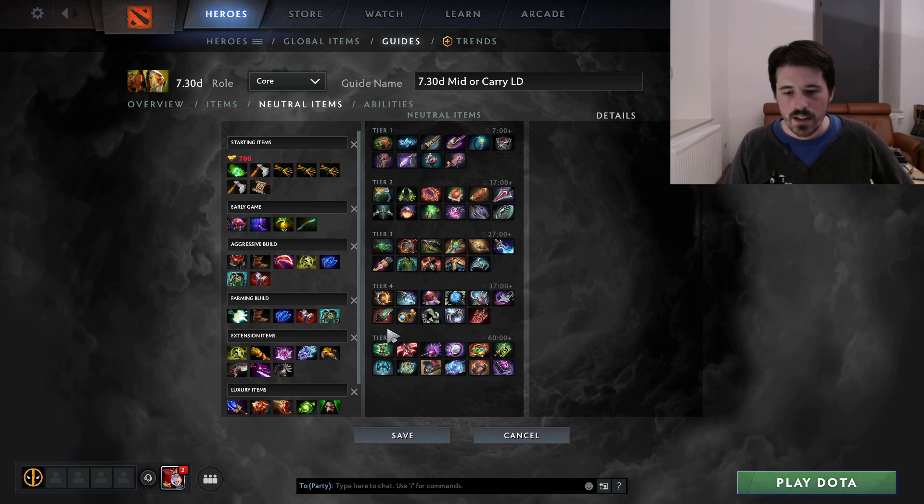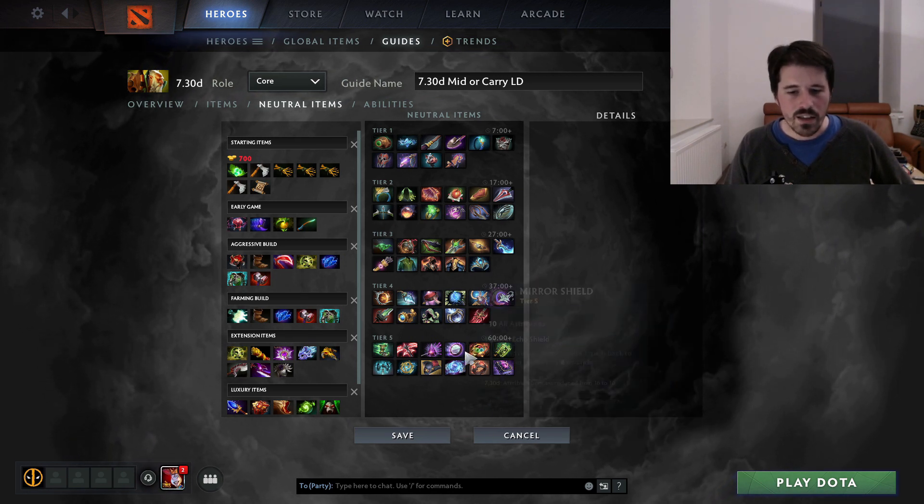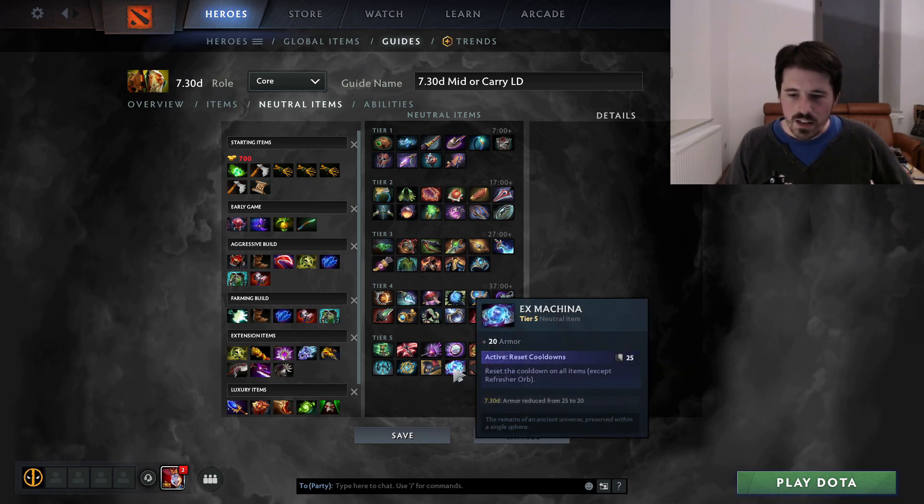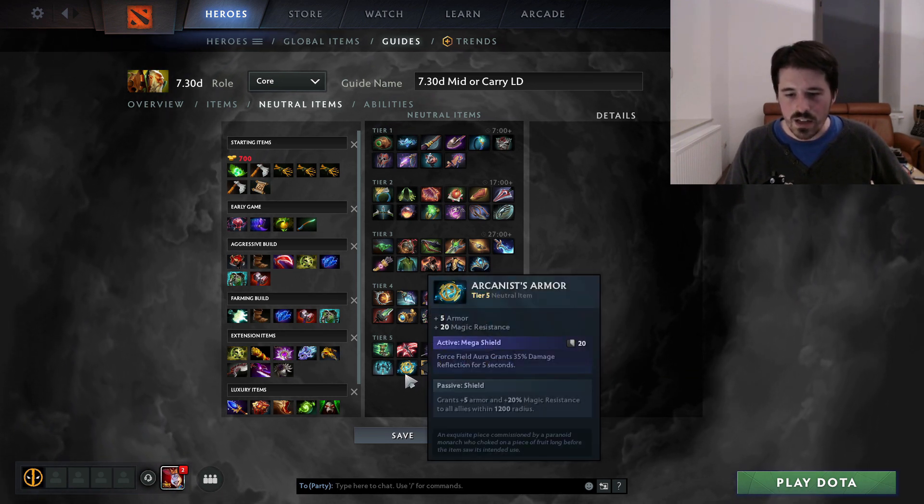Force Boots is also a great item — you get boots, and that way it frees up an extra item slot on your bear. The other Tier 5 items are not that amazing — like Ex Machina gives a lot of armor, which is okay, but there are probably better heroes to give those kinds of items to.